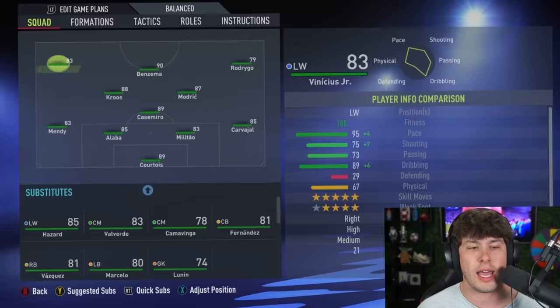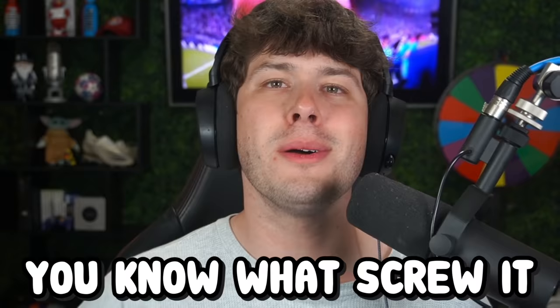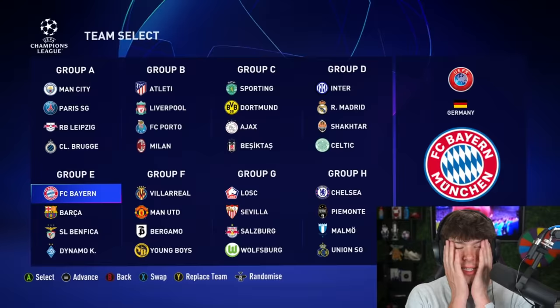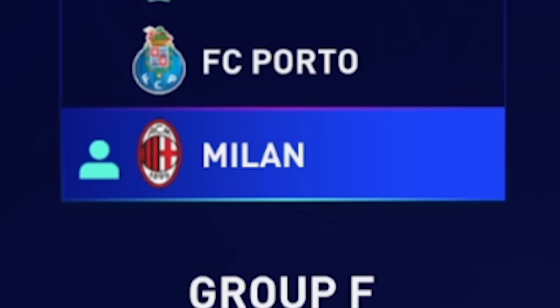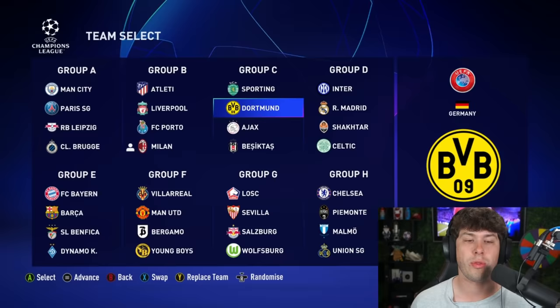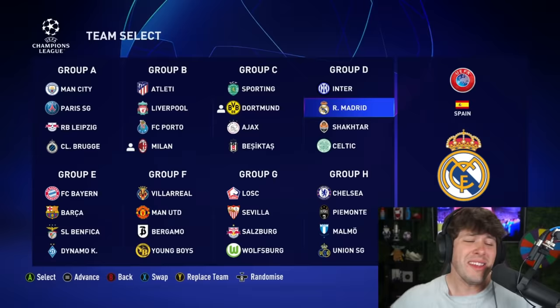Let's look at a few more teams. Dortmund, who topped their group, are in the final in real life, and they got Keane. Again, he's not even good enough to make the starting 11. Screw it — let's just get into the Champions League and pick our three clubs. This is the hardest decision of my life. Okay, I know the first one. We saw how loaded AC Milan was, so I'm gonna take a risk and go for them even though they finished last in real life. With Dortmund finishing third in real life, I'm gonna go for them as well. And let's go with Real Madrid — the team who's in the final in real life.